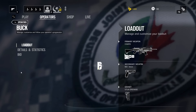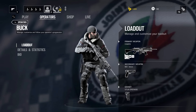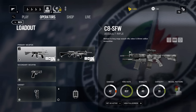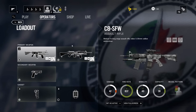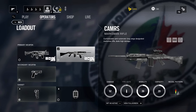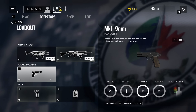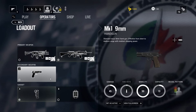Buck's kind of special — he's got a nice cool ability to him, but first let's take a look at his weapons. He has a C8, which is basically the Canadian equivalent of an M4. His main attraction is the Camers, which is a single-shot FAL battle rifle. This thing is awesome. And for his pistol, the Mark 1 9mm — pretty cool pistol, not really a fan of it in real life, but in game it's pretty cool.